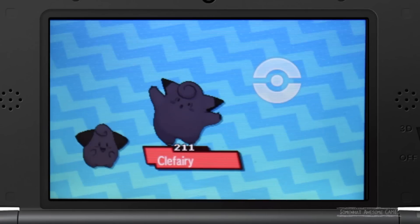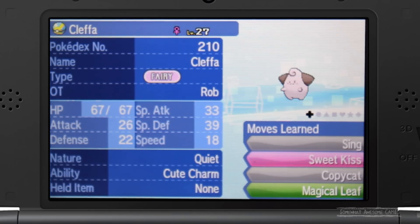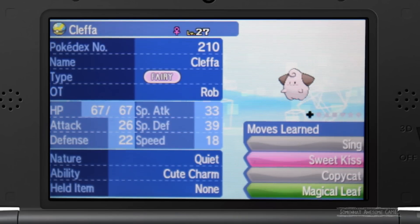More importantly, Cute Charm gives the ability for wild Pokémon to be the opposite sex of whatever Pokémon you have out. So here we're looking at a female Klepper and her ability, Cute Charm, that will attract more male Pokémon in the wild. So if you have a male Klepper, which is what we're gonna use, he will attract females in the wild — a much higher chance.